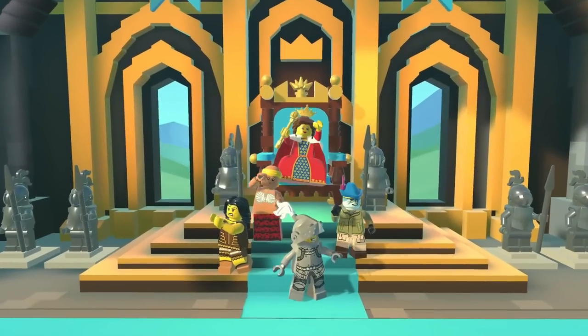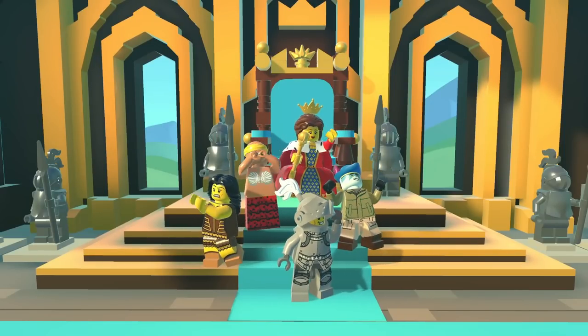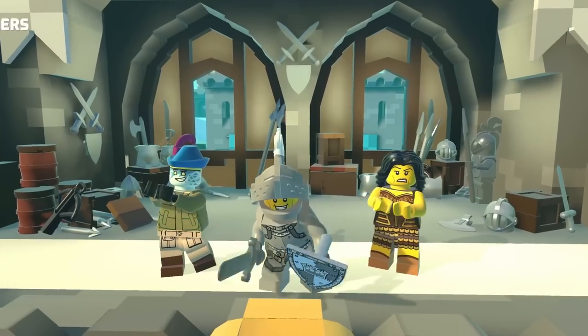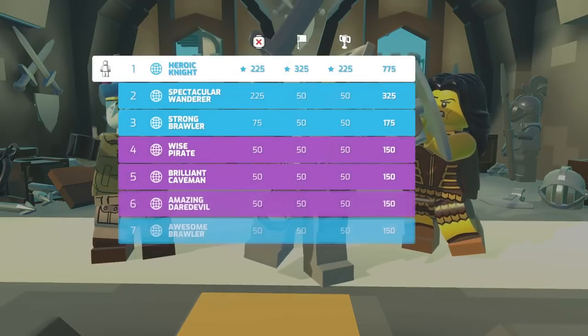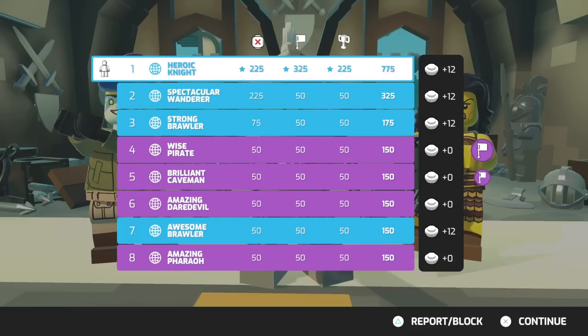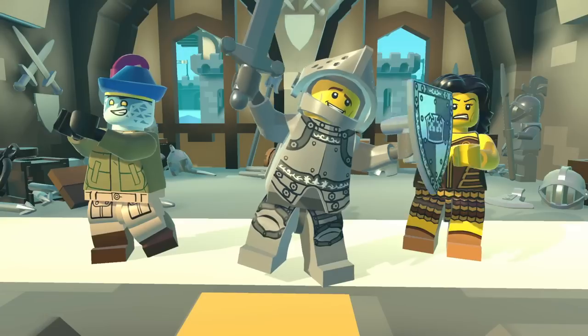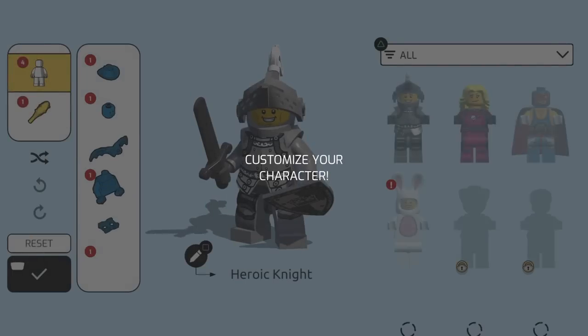So there we go, our squad won. Pretty easy for the tutorial, not too big of a deal, but I'm glad we could do it. Top brawlers - I'm one of them, very cool. So we're the Heroic Knight, get a bunch of points. Was that with real players? I don't think so. Anyways, we're gonna keep it moving. And we get the carrot launcher! Whoa, that's cool.